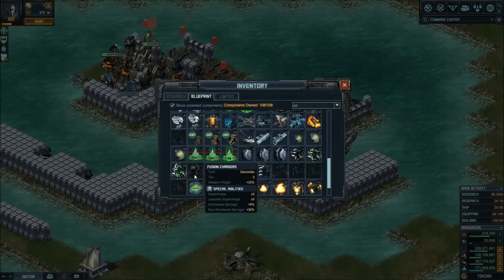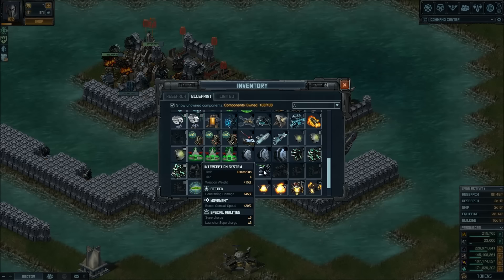Since the shockwave is not that important, we shouldn't consider using Interception System for additional supercharge. Unless you build a Vanquisher with Antipodes or some older launcher, there's really no point adding more shockwaves when they only do a thousand damage. You can't even add Fusion Chargers anymore here, so that's why the new special is so important.